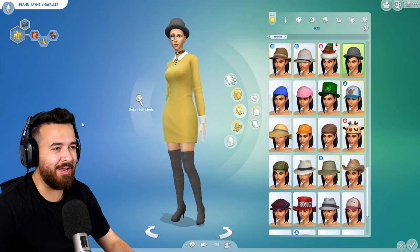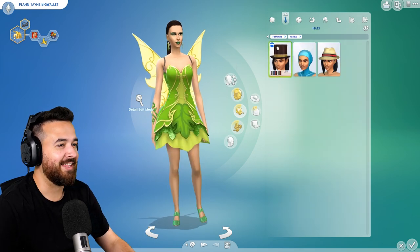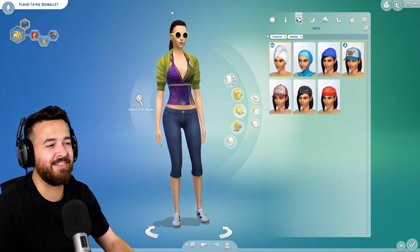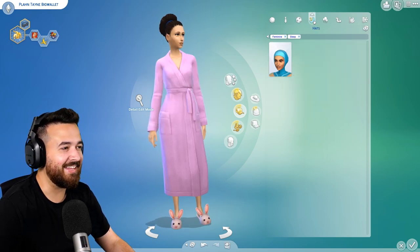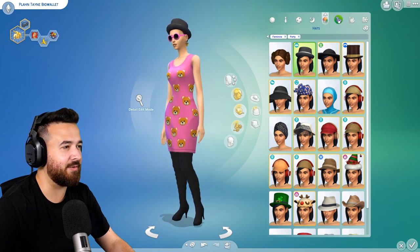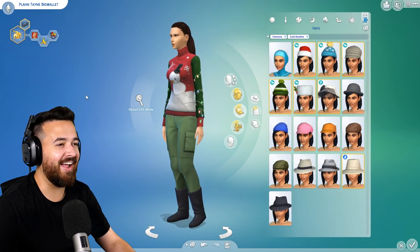So we've got Plantain Big Wallet done. That's her everyday — I actually really love that outfit, that's definitely my favorite. Then we've got her formal wear. She just kind of gets a little wacky as we go on. Definitely looks like a default sim you'd see in the world. Got the sleepwear — pretty basic. Got the party wear, also like that outfit. Got the swimwear. Got the hot weather wear with that hat. And then the cold weather wear.